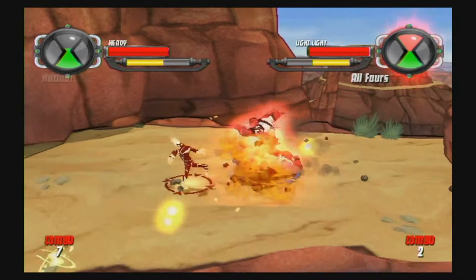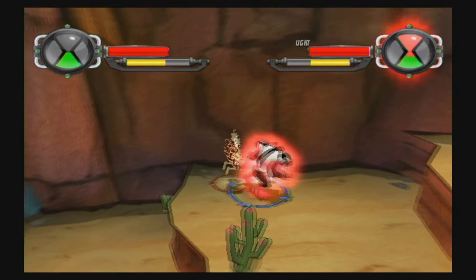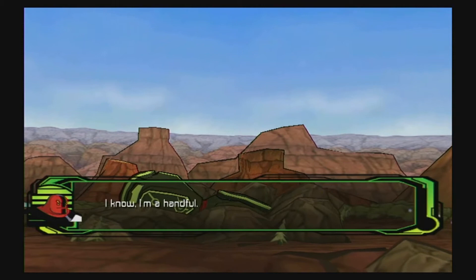I unlock Cannon Bolt at one point, because this apparently takes place after you lost Ghost Freak and got Cannon Bolt. When I got Cannon Bolt I started having a lot of fun with it. Why did he just say 'I know I'm a handful'? Is this a boss? Did this just pop out of nowhere?